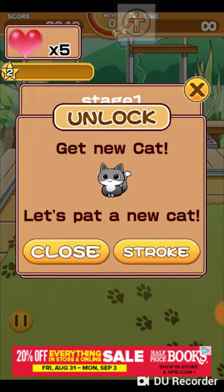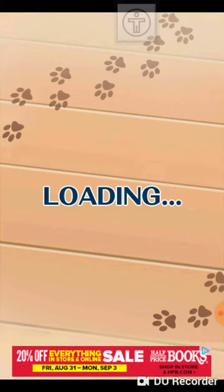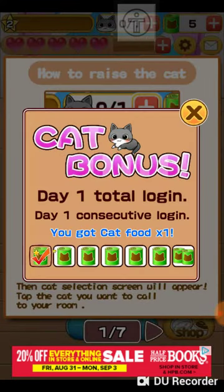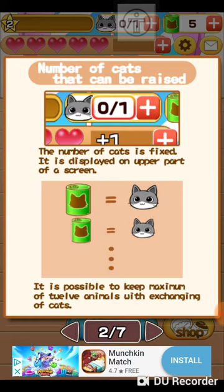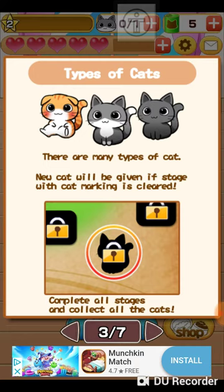I got a new cat — let's get a new cat. Let's choose stroke. Cat bonus. Day one total login — we got one cat food. How to raise the cat: first, tap the plus sign button on the top of the screen. Then the cat selection screen will appear. Tap the cat you want to call to your room. The number of cats that can be raised is fixed. It's possible to keep a maximum of 12 animals. Oh my gosh, they're cute! There are many types of cat — that is true.